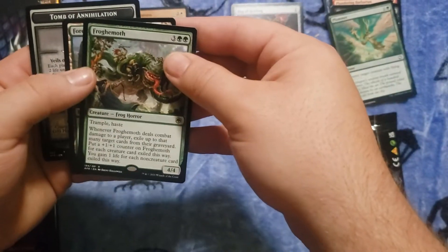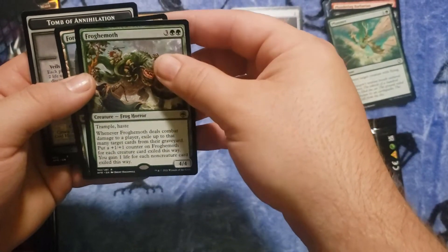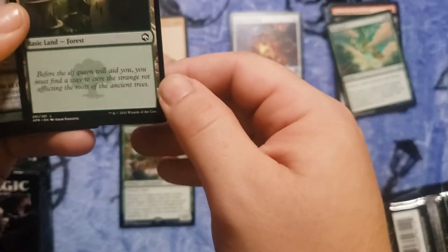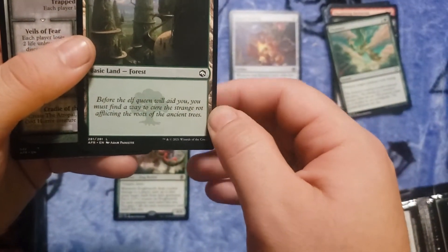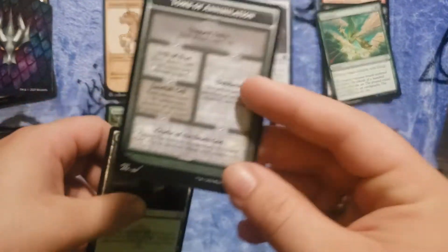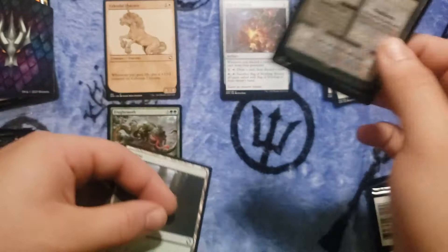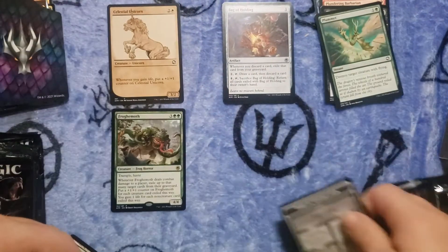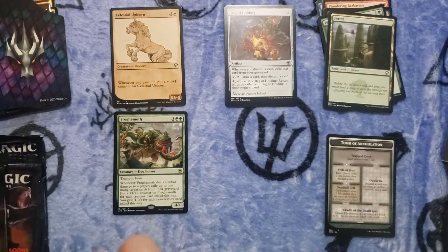A rare — froggy moth. The lands have flavor text, I like that. I'm wondering if the tokens are all going to come with different dungeons on them. Let's put that in there. All right, next pack.